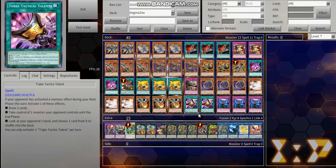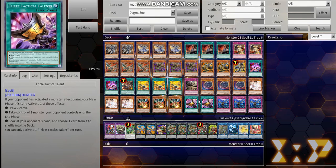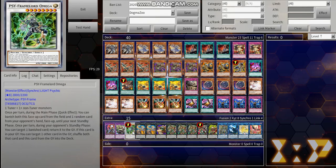Two copies of Triple Tactics Talent — this might seem odd for a main deck choice in a control deck, but it's super important for dealing with cards like Dragoon. You don't really have too many ways to out it otherwise. Triple Tactics Talent is mainly for going second, since hand traps don't really hurt you that much in this deck specifically. It helps you deal with boards, steal monsters — stealing Dragoon has won me games. Three copies of Imperm — this is a generic hand trap that negates cards, especially at choke points.